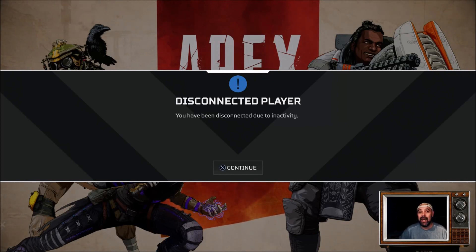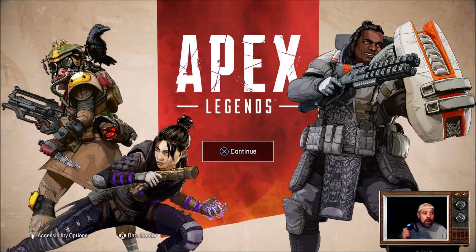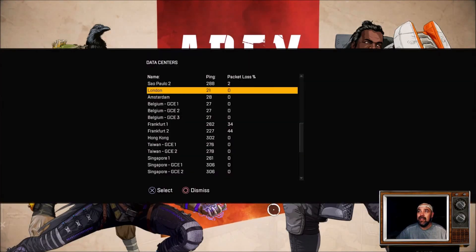At the moment there's no way to do it in the settings menu — you have to get the disconnected screen up. Basically if you're in the lobby you'll get booted out, and if you've just finished the game and gone to do something else you'll get the 'Disconnected Player' screen. So click X, and then on Xbox or PS4 press the right thumbstick and you'll be able to change your server region.